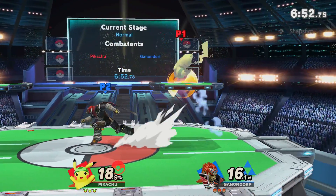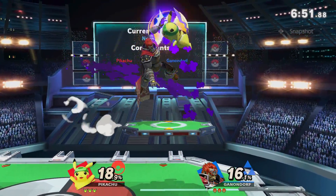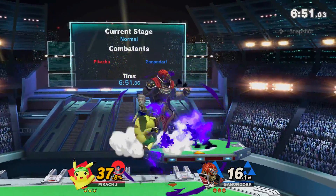Landed the dash attack and reacted. Saw the Pikachu landing on the platform and went for an air choke. The Pikachu did a buffered option, which helps a lot.